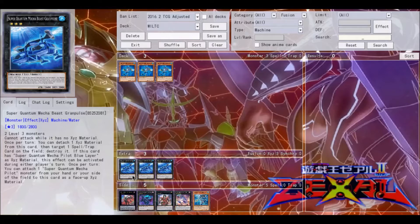Once per turn you can detach one Xyz material from this card and then target one spell or trap card on the field and destroy it. If this card has Super Quantum Mecha Pilot Blue Layer as Xyz material, this effect can be activated during either player's turn. Also once per turn, you can attach one Super Quantum Mecha Pilot from your hand or your side of the field to this card as Xyz material.